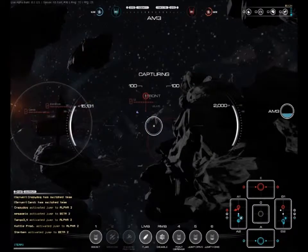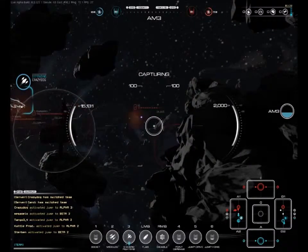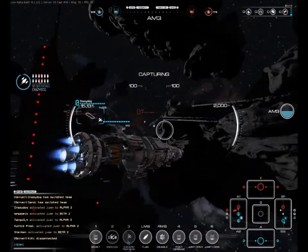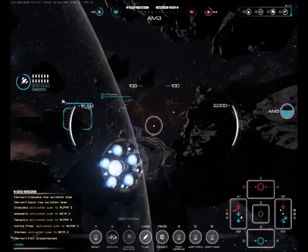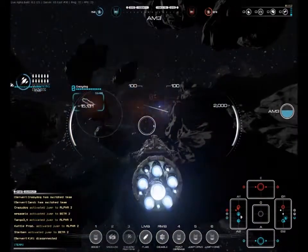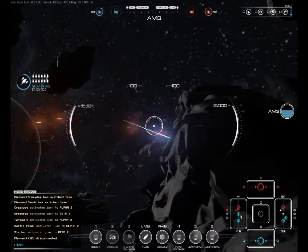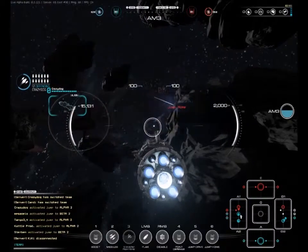It became pretty evident throughout the weekend that the key to success was sticking together and fighting as a fleet. Here I accidentally launched missiles at my own ally, trying to figure out how to lock on to enemy targets. I wasn't aware they were too far out of my range, so I couldn't even lock on to them. This is literally my first game in the capital ship.